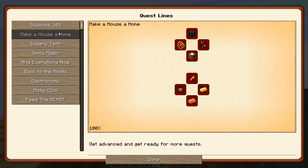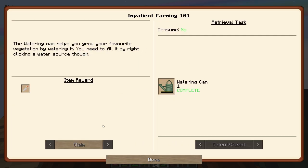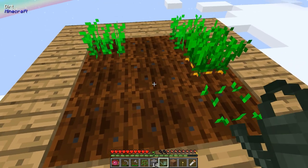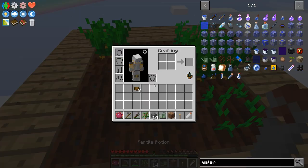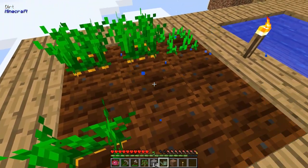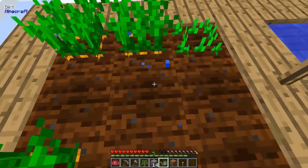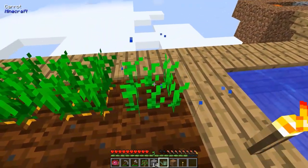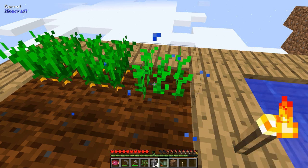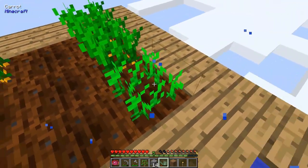It looks like we completed a quest, and that gives us a Fertile Potion. I don't know what the Fertile Potion does — I'm assuming you use it on some of the grass and it will cause that grass to grow things on it faster. That's my assumption. Let's finish watering this and then I can replant and get myself some food so I don't starve to death out here.